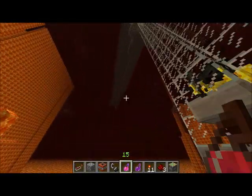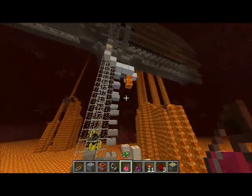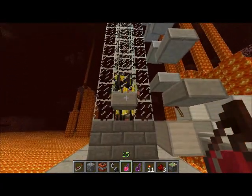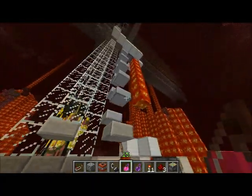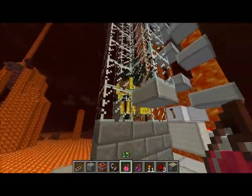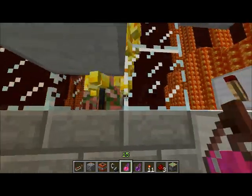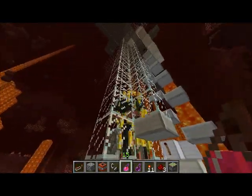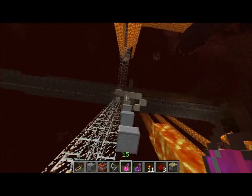Hello people, it is Lionkilla here, and we have a Nether Fortress Mob Spawner. This is the prototype that I've been designing for the past couple of days. It spawns Wither Skulls, it spawns Blaze, it spawns Zombie Pigmen, and I believe it spawns the small Magma Cubes as well, although they're quite a rare chance.